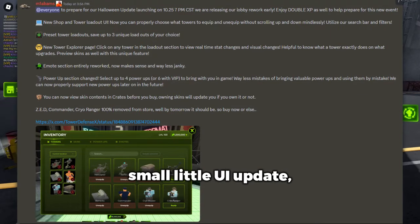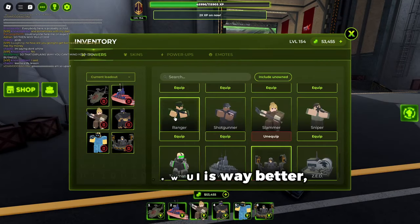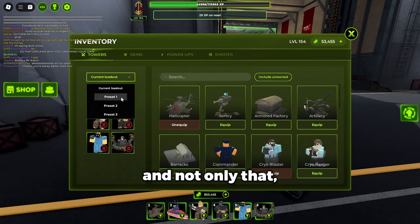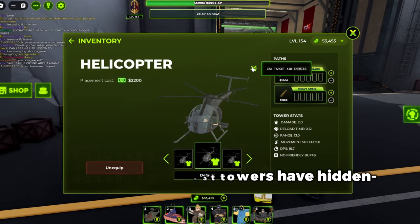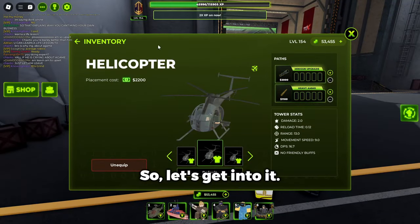Tower Defense X just released a small UI update. With this new UI, they have leaked what towers have Flying Detection — not hidden, Flying Detection! So let's get into it.